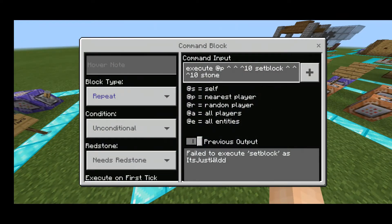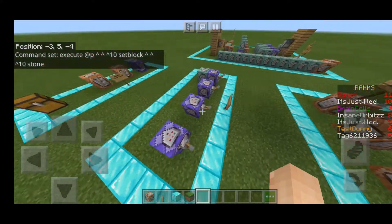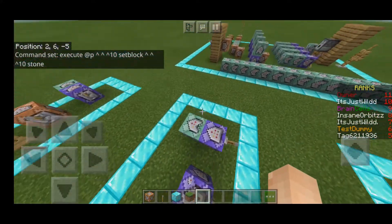As you can see here again, it's execute at P, up arrow up arrow up arrow 10, set block, up arrow up arrow up arrow 10, and then stone or whatever block you want to set it to. That's really all I have to say about execute to be honest.